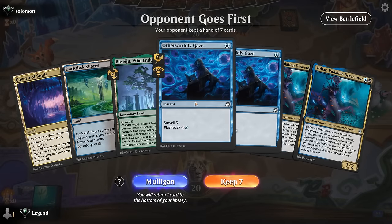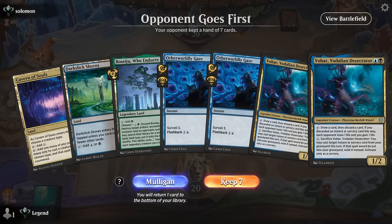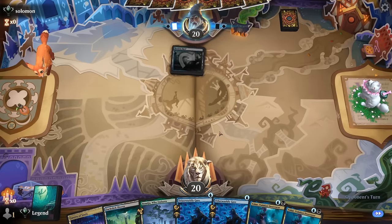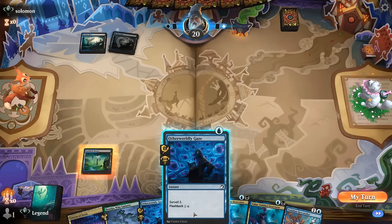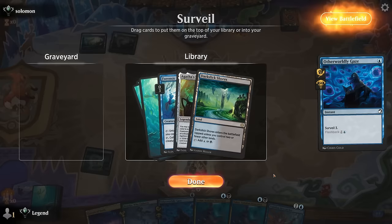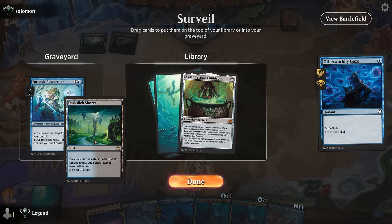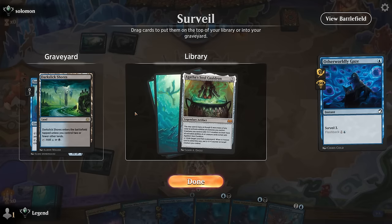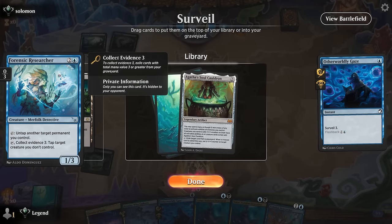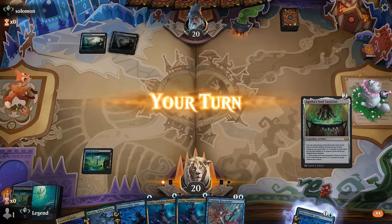We're on the draw and while we're missing basically all our combo pieces, with two copies of Gaze and two copies of Vohar we're going to draw, discard, and fill the graveyard pretty quickly. Opponent is blue-black — we don't really mind facing a lot of spot removal. We surveil and find Researcher in the graveyard and Cauldron we can put in hand. There's potential graveyard hate from our opponent to get rid of Researcher before we get the Cauldron going, so if we want to be extra safe I could exile the Researcher with Cauldron right away — but then we waste a +1 counter, so I think we just hope for no graveyard hate for a turn.